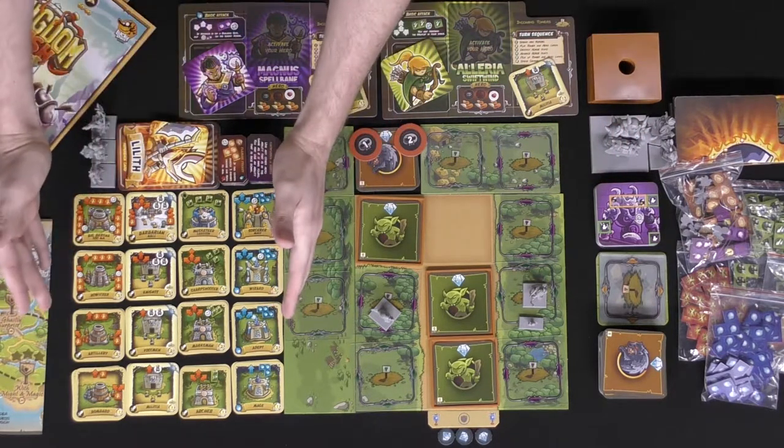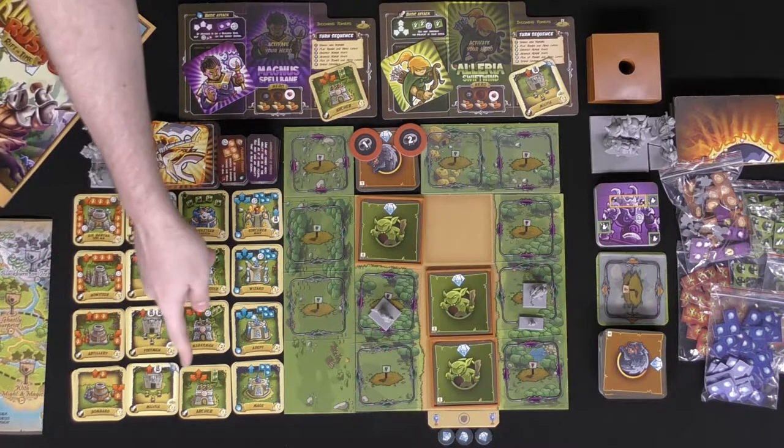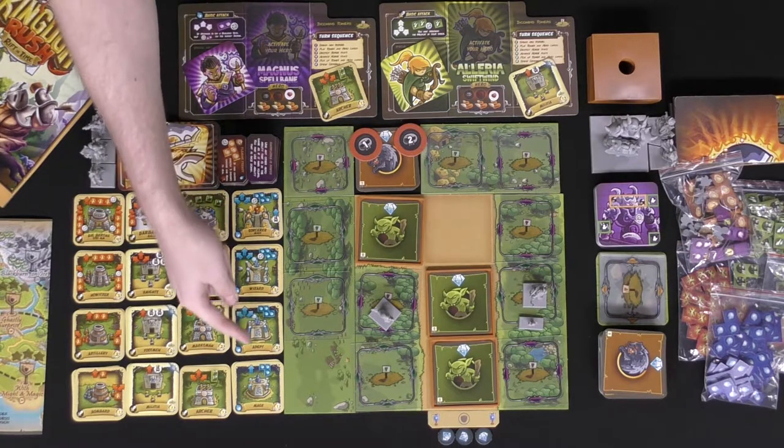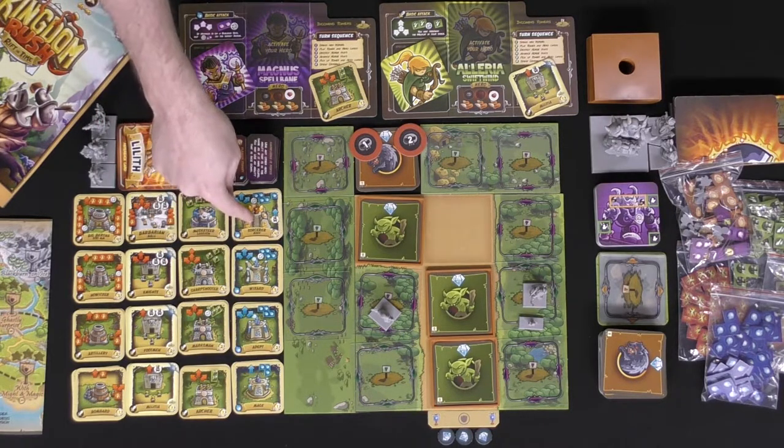The first thing is the different towers. There are four main towers: Bombard, Militia, Archer, and Mage. These can be upgraded as you go up a path from rank one, two, three, and finally four.